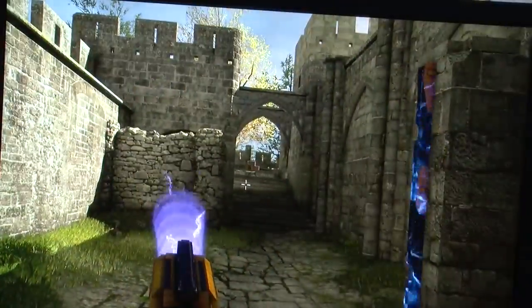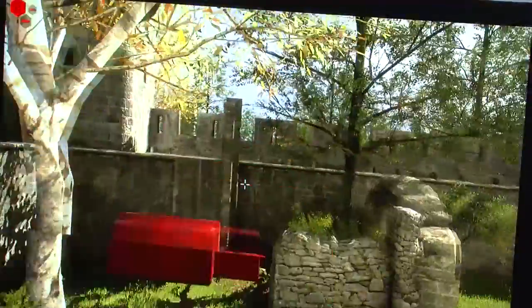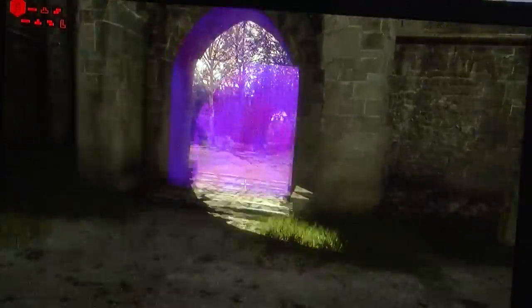The whole world is taken visually from photo mapping of real-world objects. The guys at Croteam have gone out to Rome and Egypt and taken photos and then scanned these into the game.